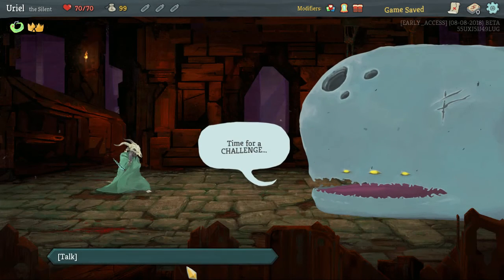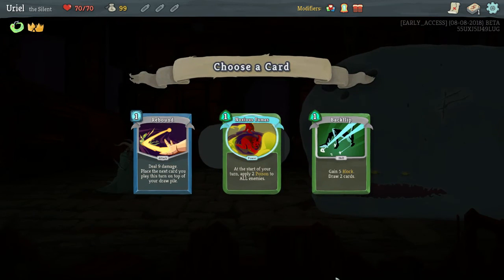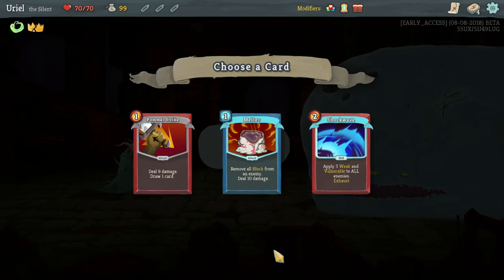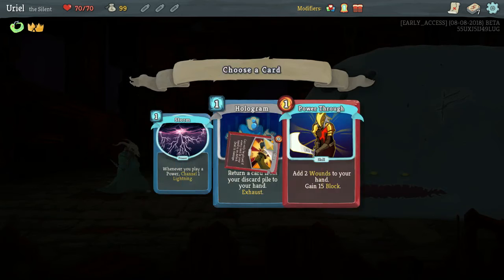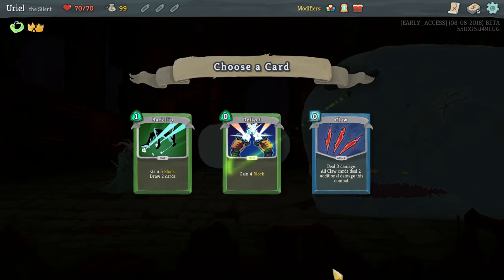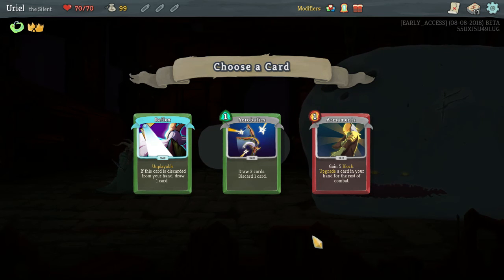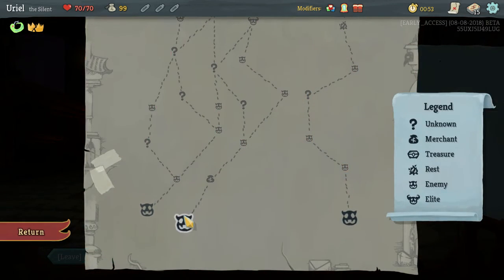I chose the Silent. Let's go ahead and start choosing things — body slam could be good, a little backflip, an attack. Force field could be nice but let's go pummel. We really need blocks. Well-laid plans is more offensive than I want. Don't really like that. Let's go hologram, dodge and roll — oh definitely claw. Glacier, footwork sure, whirlwind is nice. An upgrade there, and a poison stab. That should be it.